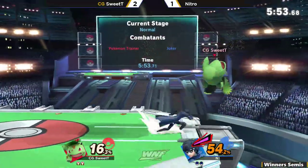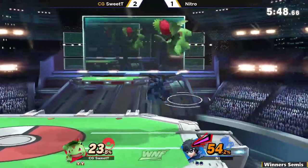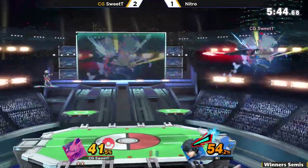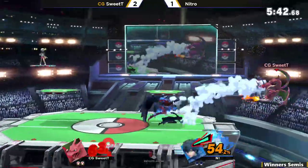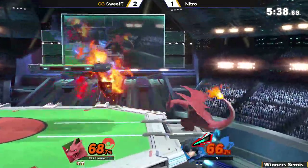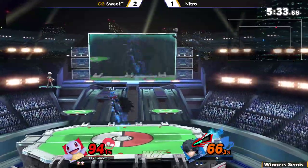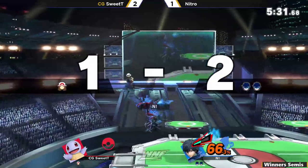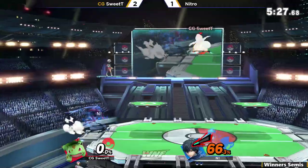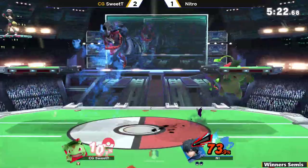Putting Nitro in that mid-percent and switching back into Ivysaur. Here come the aerial variations — but really swift, really quick. Here comes Arsene, and now this is where Sweet Tea has to be super careful about how he approaches, because any damage he takes is going to be multiplied by basically two. Switching to Squirtle — knowing Nitro would be a little more offensive — but switching to the lightest Pokemon a little too early. That's so unfortunate.